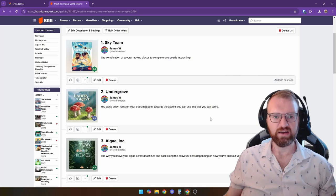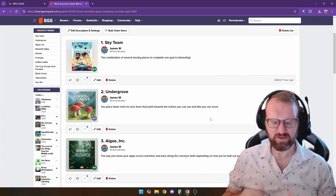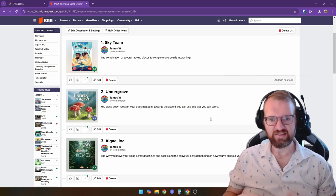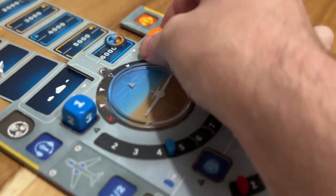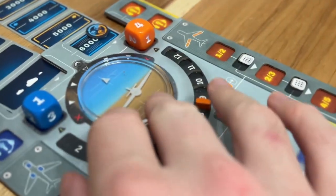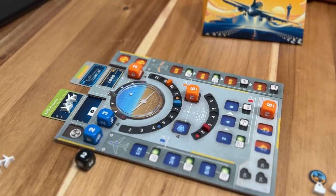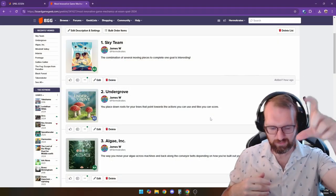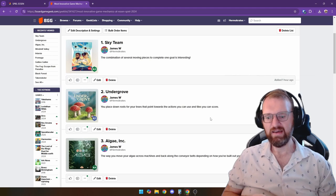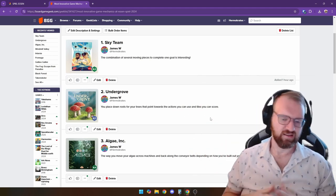Coming in at number 1, the Spiel des Jahres winner of the year, is Sky Team. It's a cooperative dice game where you're trying to land a plane with so many moving parts and mechanics that all feel new and cool. There's the rotation of the airplane, how fast you're going, your braking, calling on the radio to clear out the runway before you get closer to it, and a game timer that is nice and thematic.